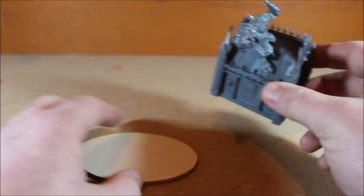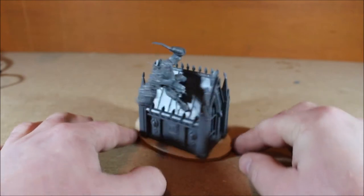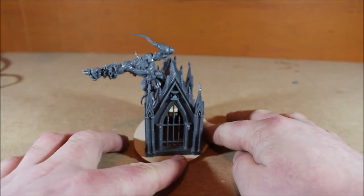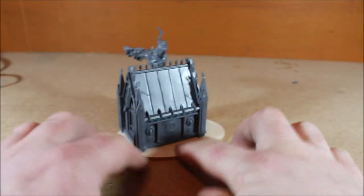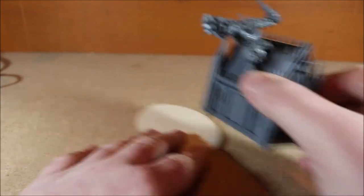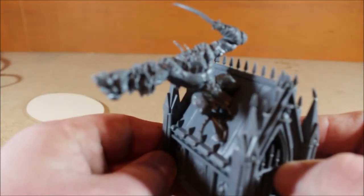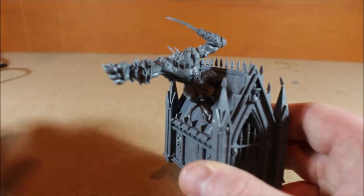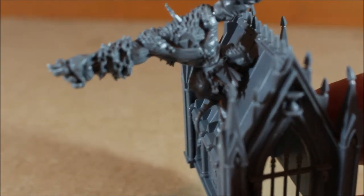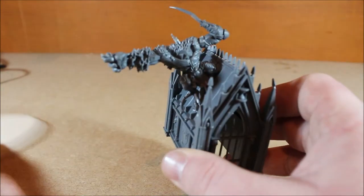I think it looks really cool. I had this kind of oval base from ages ago — I wanted to put him on it, and that counts as the Rat Ogre base. It's really too big for him, but you know, if it works it works. Then really kind of decorate around and put stuff coming out of the tomb. The only thing is I have to find a head for this guy — he hasn't got a head. I'm going to have to look around the bits box. I have some more Skaven stuff ordered for Christmas, so if there are any heads left over I might try and fit him in there.